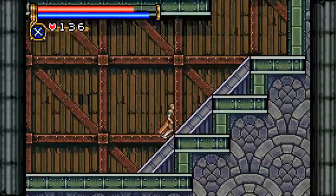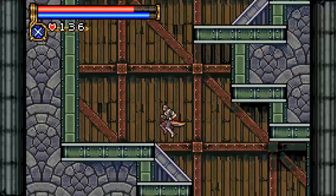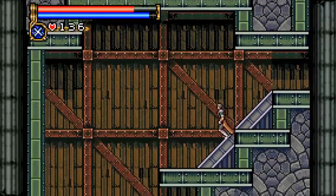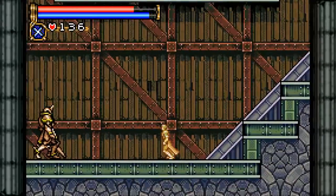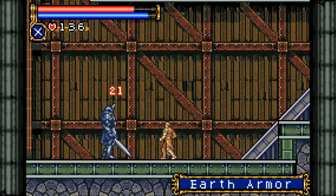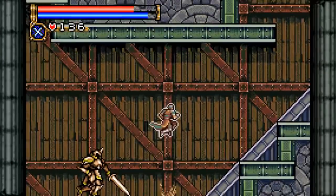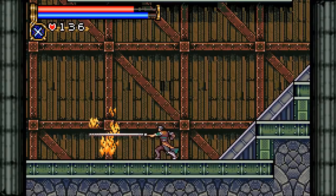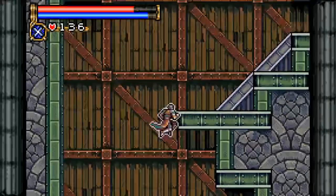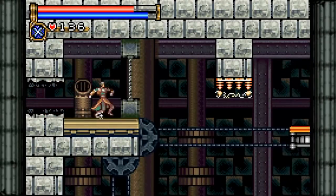It is one thing about this game in comparison to the soul system of Aria of Sorrow — in that one, any time you saw a new enemy, you knew for sure it had a soul that it would drop. Here, unless you look in a guide, you don't really know what's gonna hold cards or not. So every time I see a new enemy type, I'm suspicious.